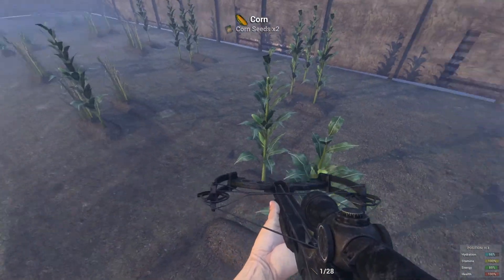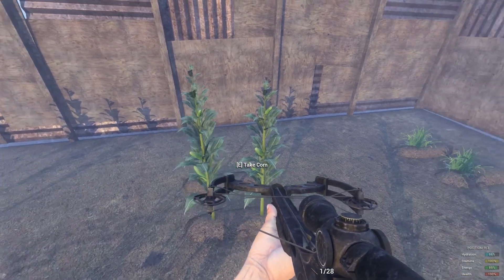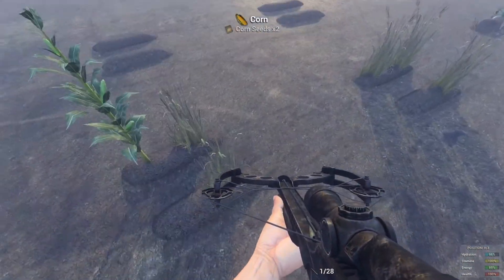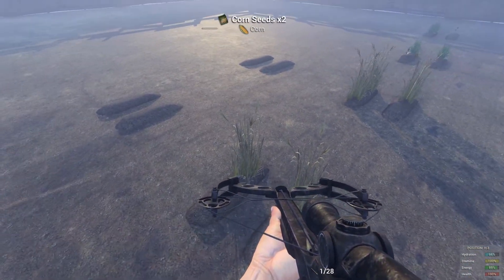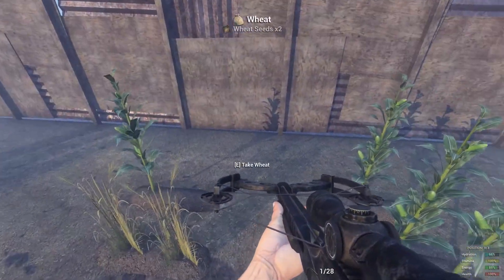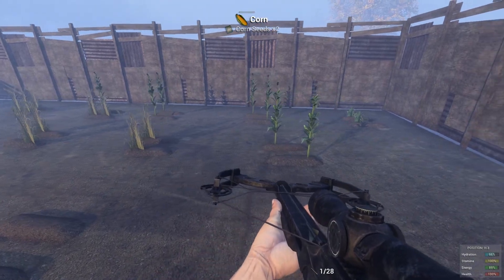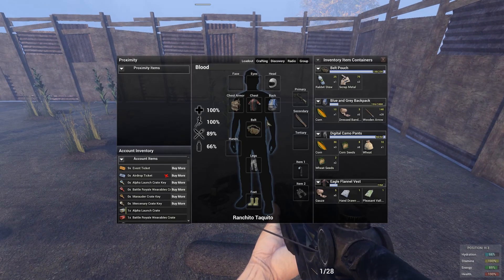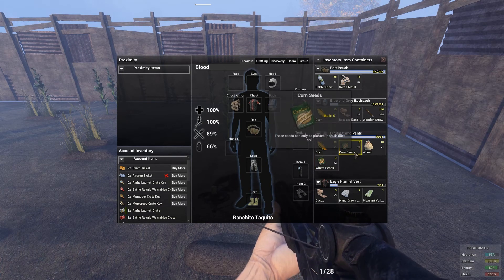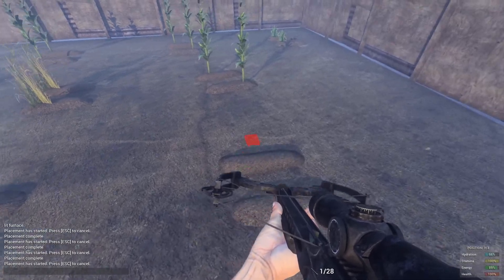I'm going to harvest these now — take corn, take wheat. I'm only doing a couple for this demonstration and I'll do the rest later. You basically get two seeds out of one seed packet, so you're doubling what you get every time. Once you've got to about this level, you don't really need to hunt for seeds anymore.